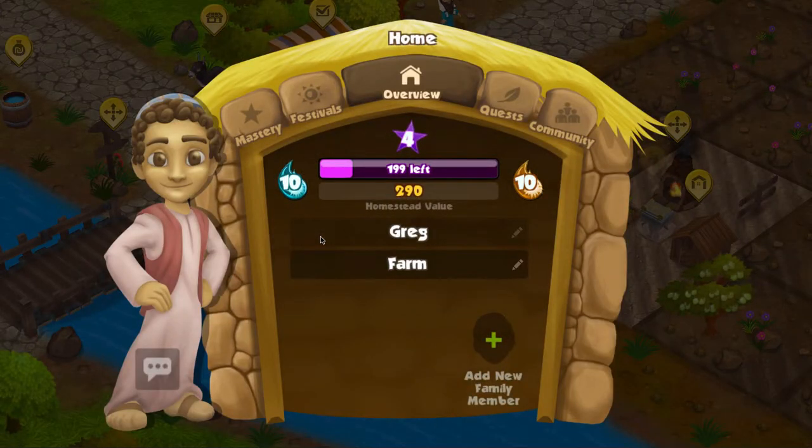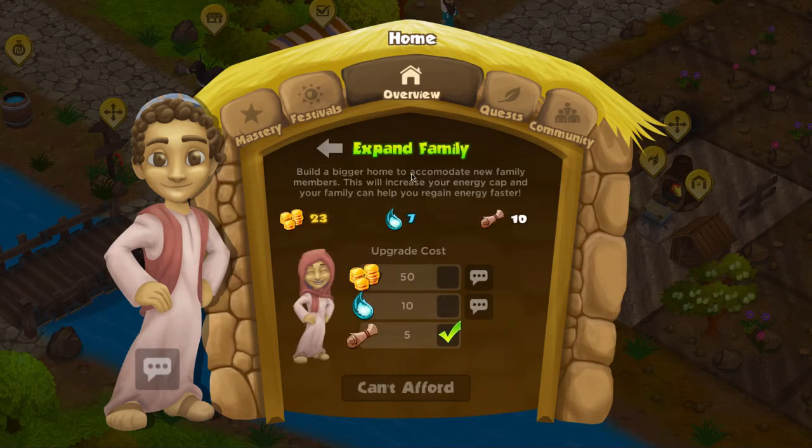Let's take a quick look at the home UI. We have a couple of different options. First, on the overview tab you can see basic information about our character — his level, how much value the homestead has, things like that. You can change the name of your character and your farm here as well. Eventually you'll be able to expand your family and buy a bigger home to accommodate larger family members, and some other upgrades.